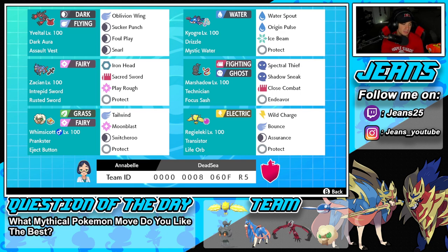Yveltal has Dark Aura as its ability alongside the Assault Vest as its item. It's got Oblivion Wing for STAB damage, Sucker Punch for first-turn priority, Foul Play for big damage against physical attackers, and Snarl to drop special attack.